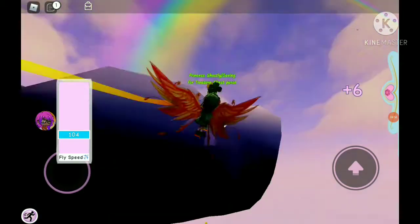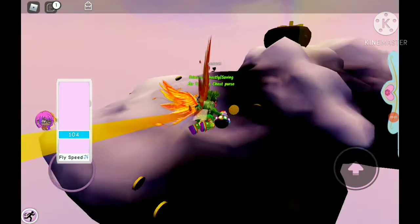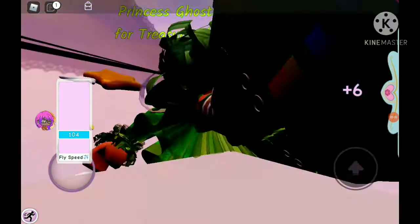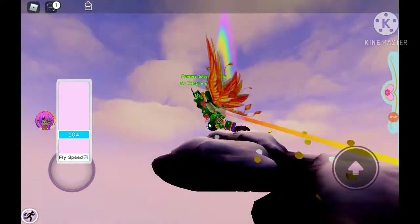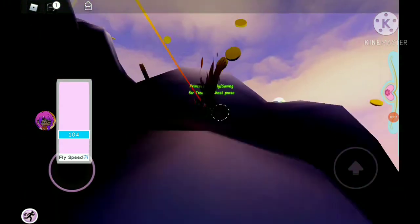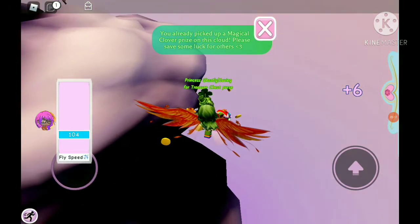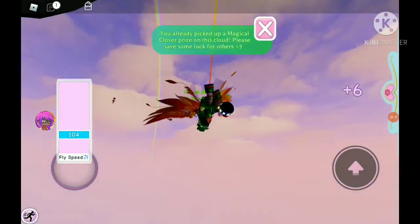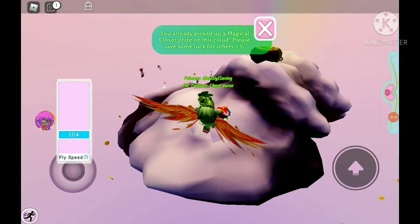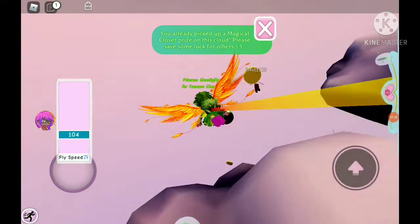So far I already got like two of the items, so I still have a way to go. That's basically it on how to get all these items. Also, you can only get one clover per rainfall, because if you try to get any others it'll give you a notification saying you already got a clover from this cloud and that you should leave another clover for others who haven't gotten any yet. Basically it's a way to stop players from being greedy. All I can say to everyone trying to get the exclusive items is good luck, because we're all going to need it.